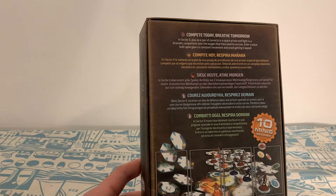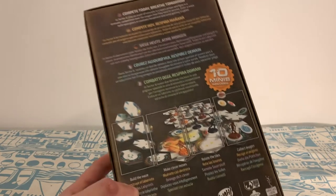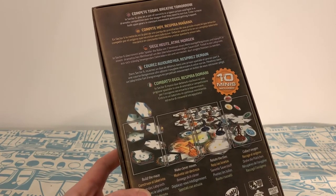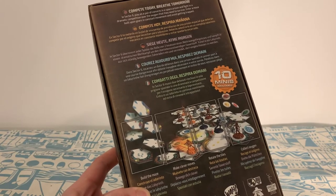Enter a maze built upon gears in constant movement and avoid getting trapped. With 10 minis in there, you can build a maze, make clever moves, rotate tiles and collect oxygen.